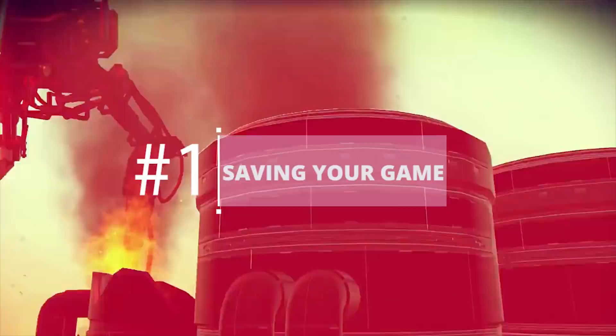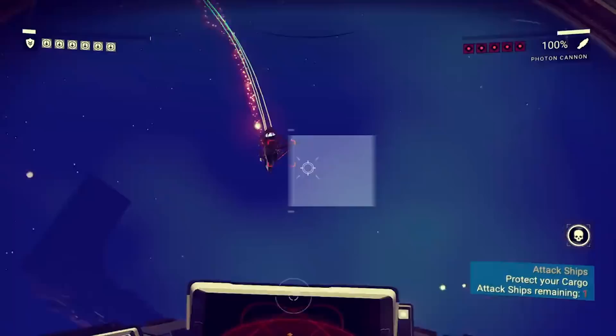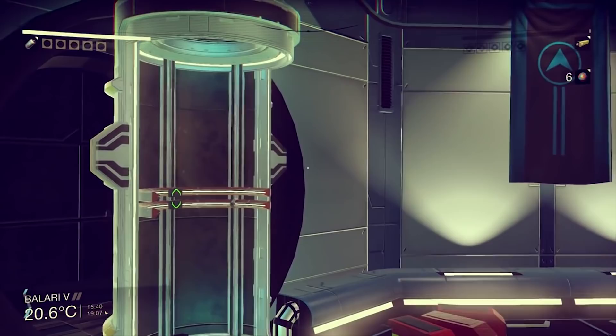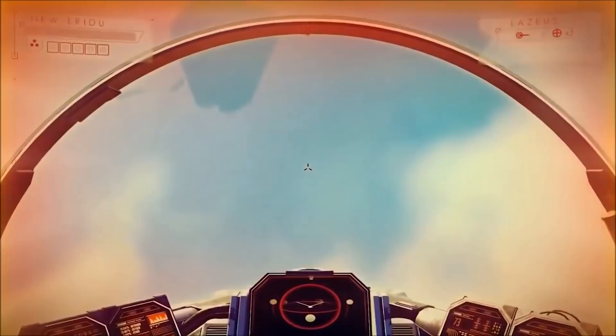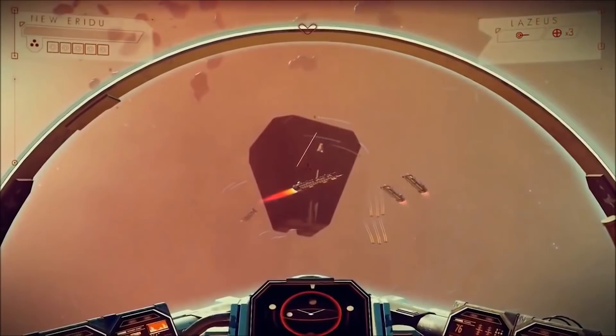Saving Your Game. No Man's Sky is also a bit unclear on how you actually save your game, which is a rather important function. But it's really the simplest thing: all you have to do is get back into your ship or into a shelter or an outpost, and your game automatically saves. That's it — you don't need to do anything more. Though you might want to get into the habit of uploading your discoveries to the servers, so they aren't just saved locally.